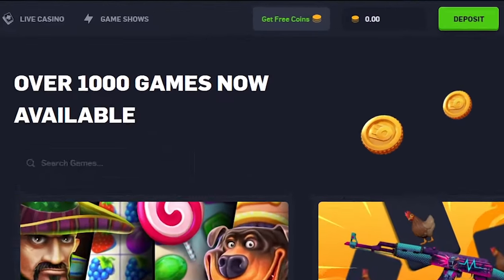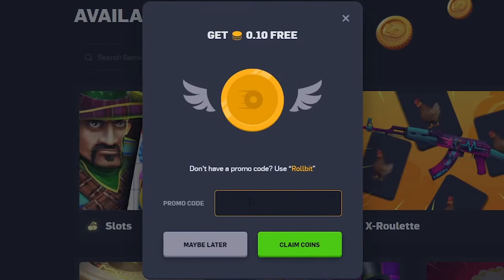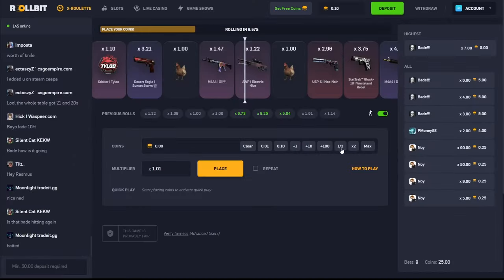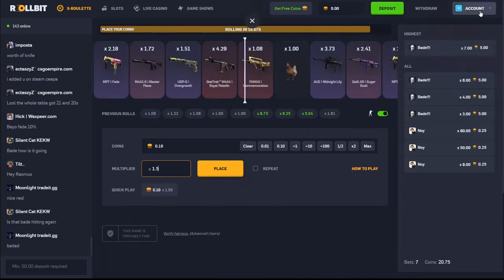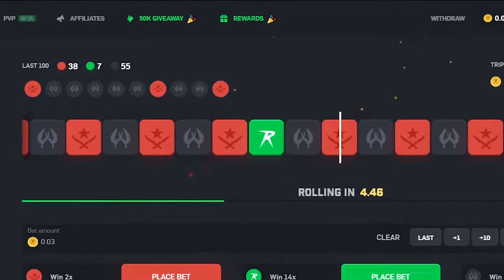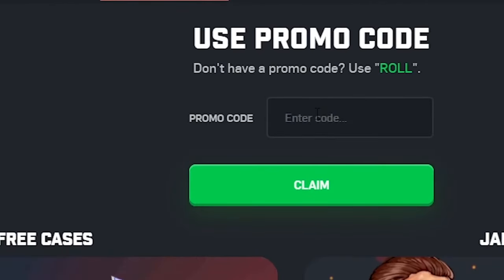The next site is Rawbit and you can find the get free coins button at the top middle. Again you enter code SKINSLAD and claim your coins — you get 10 cents or 0.1 coin on the site. The next site is CSGO Raw. You should press the rewards button to claim your free credit, enter code SKINSLAD again, and press the claim button.